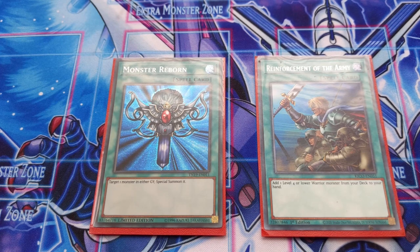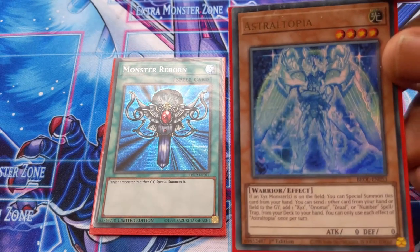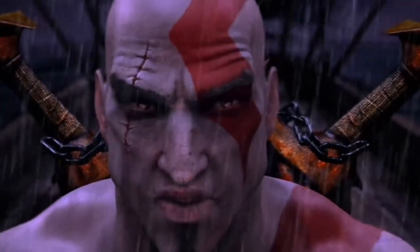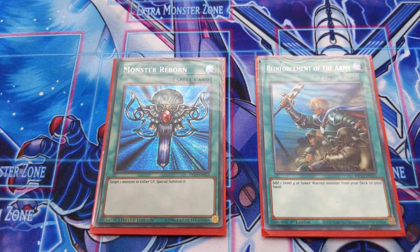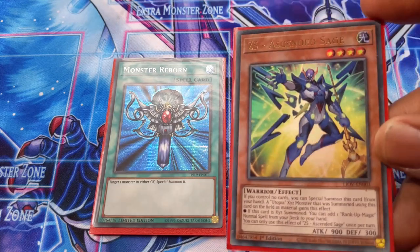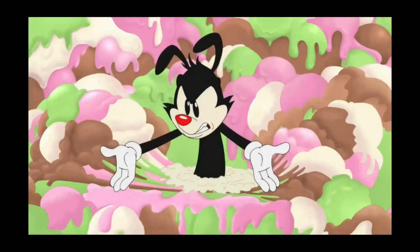Monster Reborn is in the deck so you can revive any monster from the graveyard and go into a quick XYZ summon. Reinforcement of the Army is there to add Astrotopia, and can also search Goblinderberg and ZS Ascended Sage — that's really convenient.